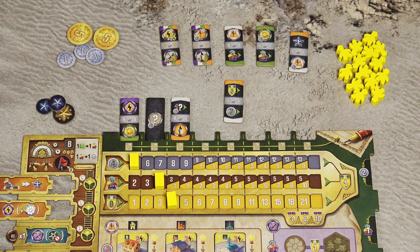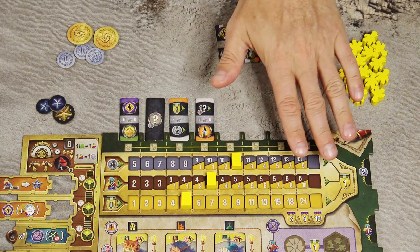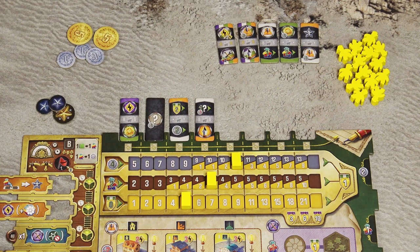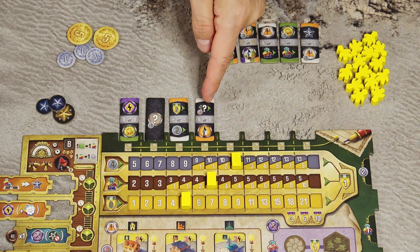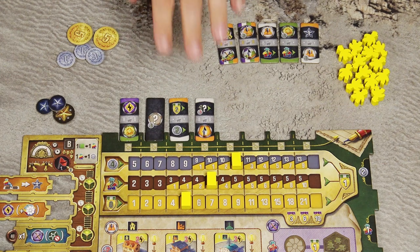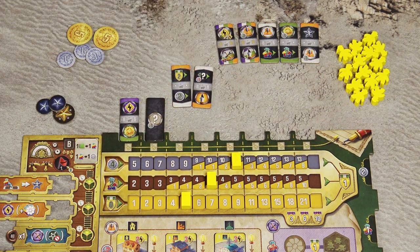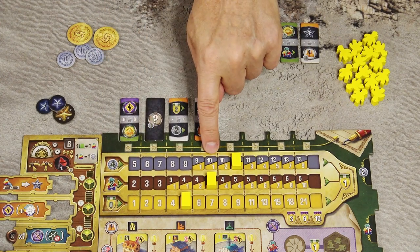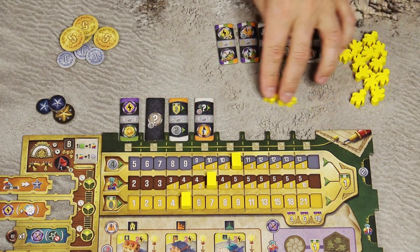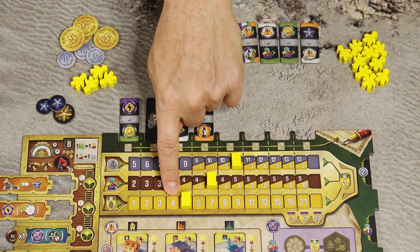The last option on your turn is to recharge. When you recharge, you gain income from your player board — specifically from the last visible space on each track before the income marker. However, the maximum income is limited by the last placed action tile on your board. So income is taken from the visible spaces up to that limit. From the first track you gain money; from the second track you gain workers (moved from reserve to personal supply); and the last track gives victory points directly.